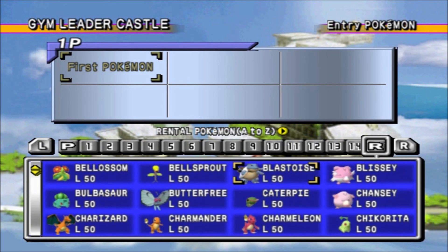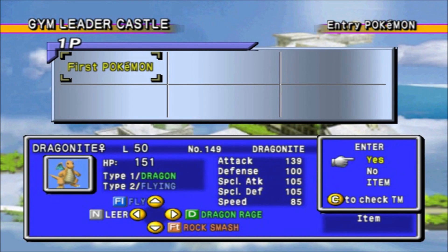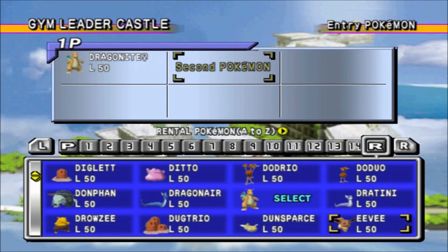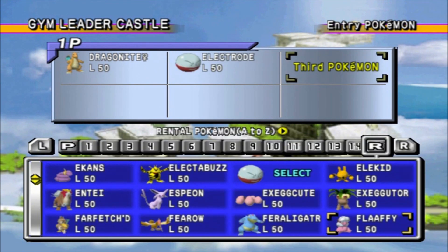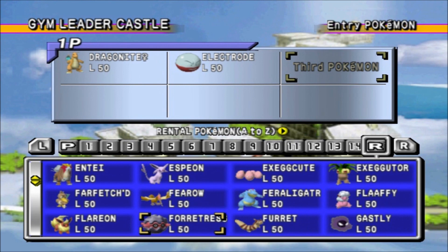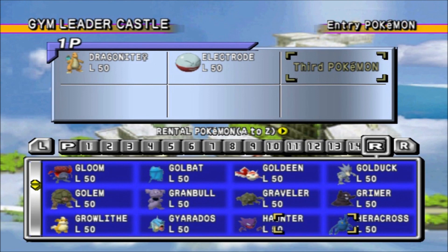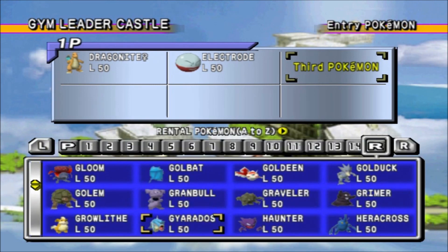I'm starting off Gym Leader Castle. There are actually 2 Gym Leader Castles. The order is: Johto Gym Leader Castle, plus the Elite Four and the champion, then Kanto, and then afterwards you gotta take on the rival. That's how it works.